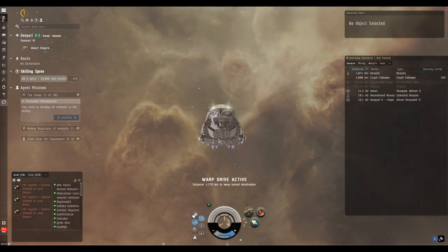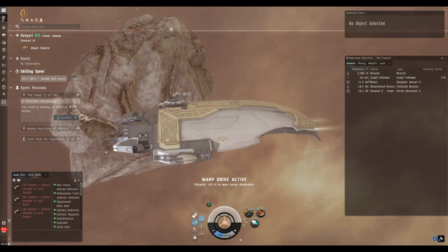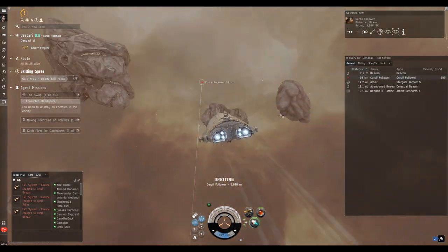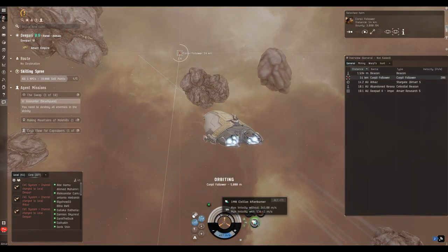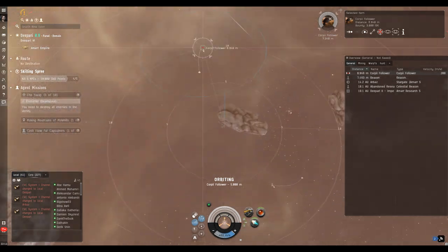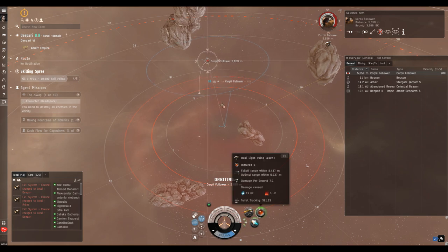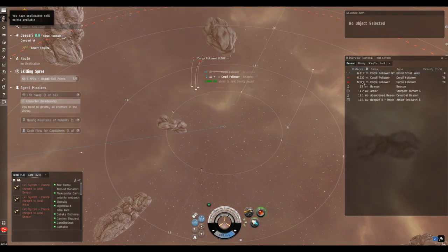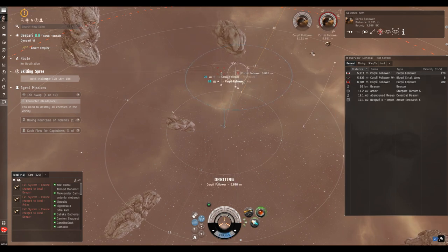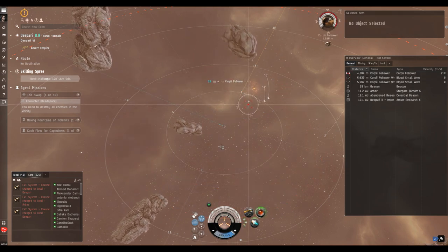This mission has an acceleration gate, which means we need to get within 2,500 meters and activate it. You've now seen two types of combat sites: the first you just warp straight into, this one is gated. In some cases you'll need a key or token to activate a gate in a mission or site, but not in any of these career missions. The improved gear from the introduction has left the balance of these missions a little askew — we're better equipped than they were designed for.